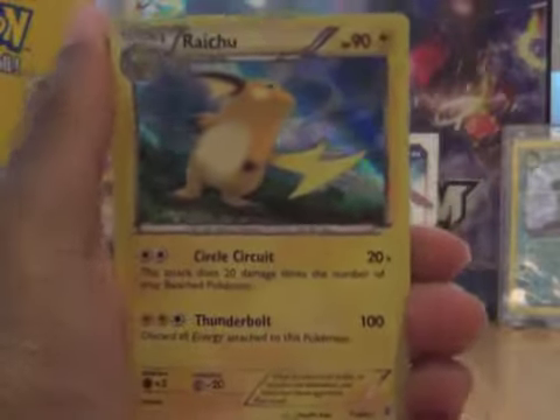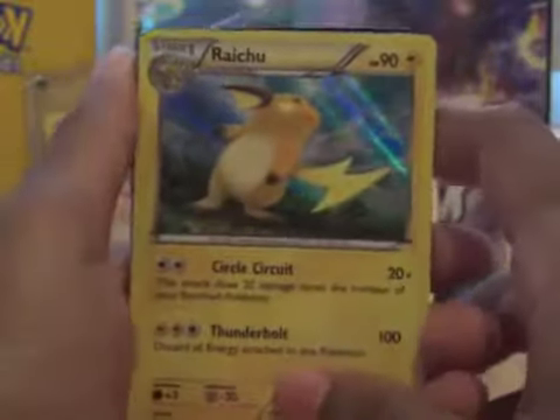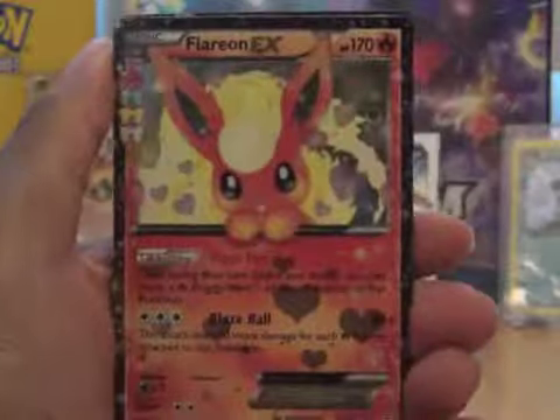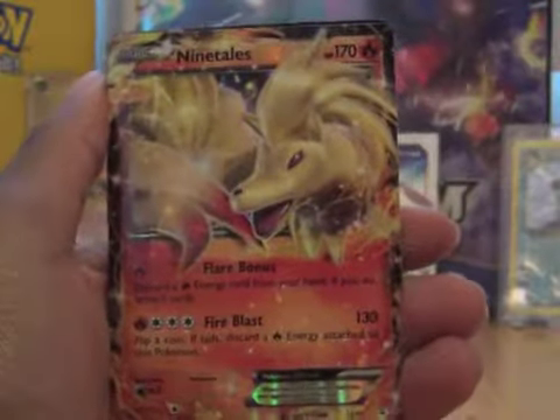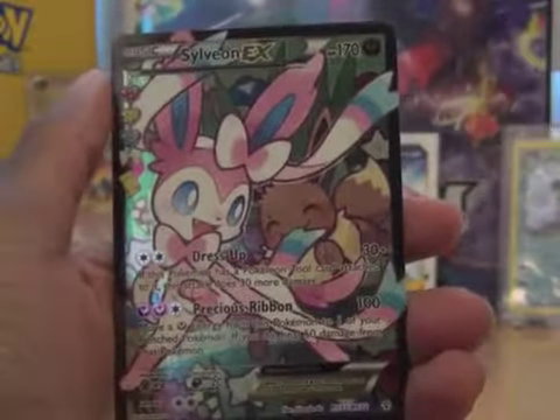Alright, here's our rare recap. So we got our Raichu, Holo Gengar, Flareon EX, Flareon EX Radiant Collection, Ninetales EX, our Mega Blastoise EX, the Sylveon EX Full Art, and our Gardevoir EX Full Art. So I would say it's a pretty good run — out of eight packs, there are seven rares and five Ultra Rares. That's pretty great. Not quite that Jolteon EX, but that is okay. Thanks for tuning in, and see you next time.